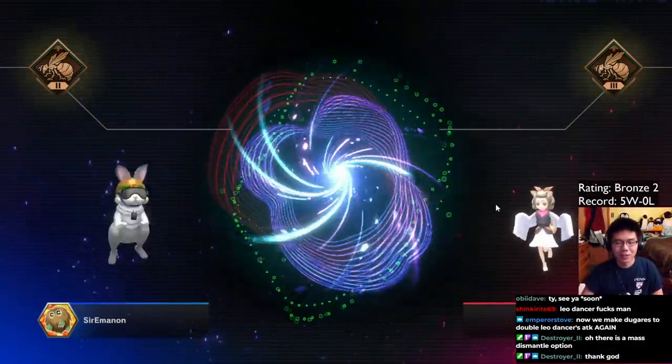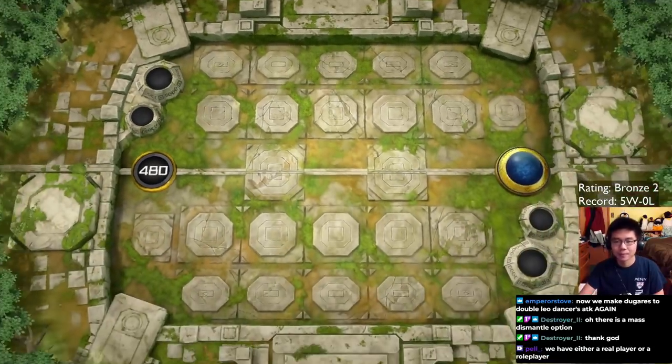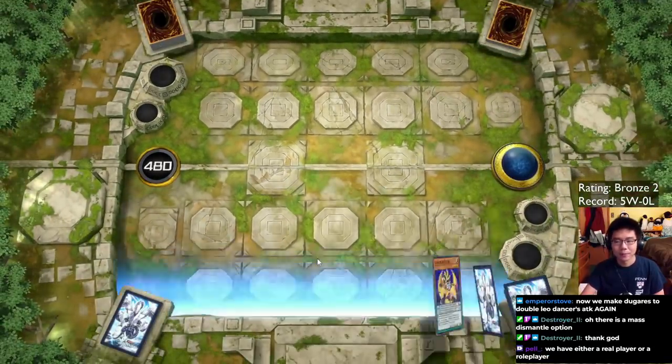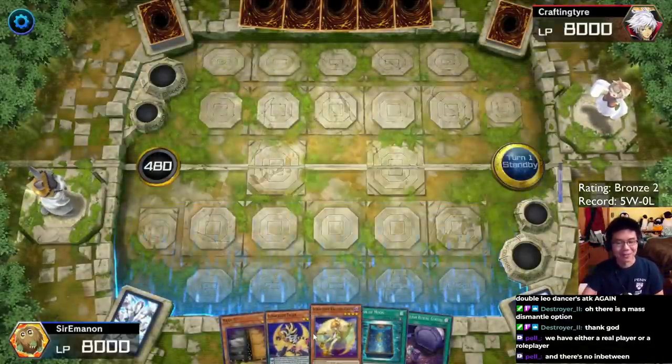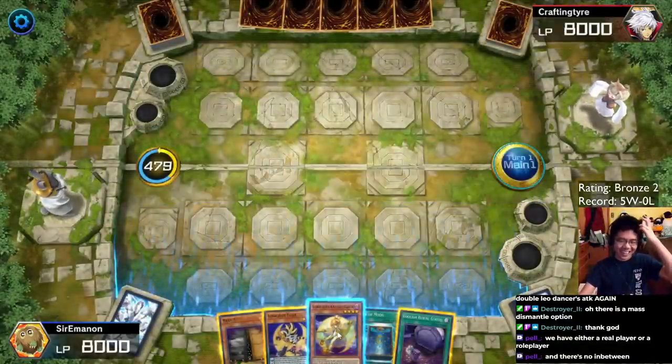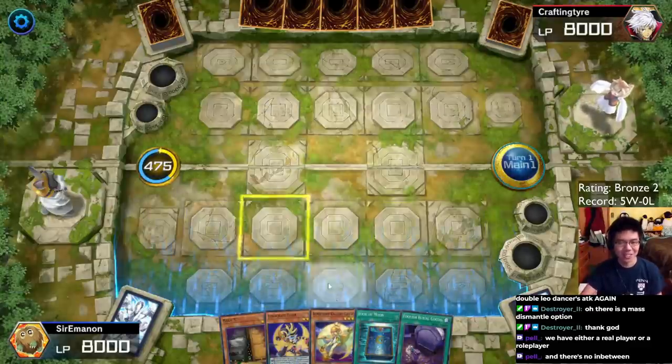Our opponent is making us go first again — seems to be a recurring trend. We either have a real player or a real player. Oh my god, we just opened Chick, Tiger, Maxi! This is just crazy — we actually opened Chick, Tiger, Maxi. Hello?